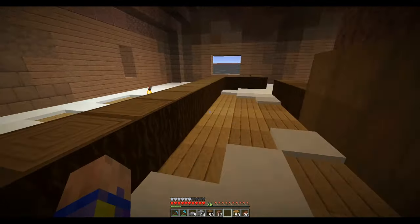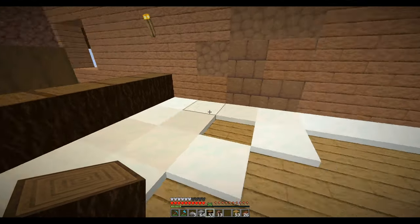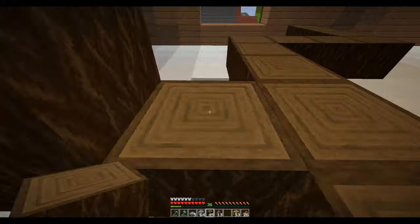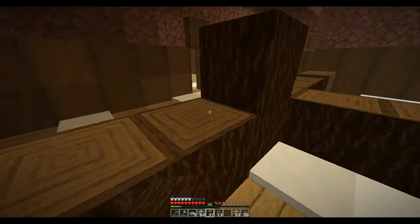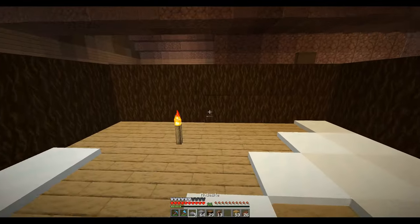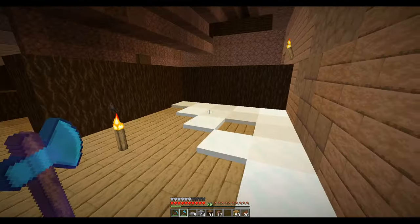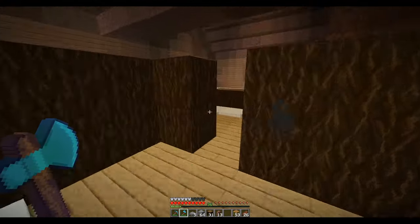Small bedroom there, bathroom would go here. So we'd have a shower and toilet — maybe the bathroom would go here, move that window. I'm putting it here because it's kind of central to all the bedrooms. We'll put the door here; that way it gives us plenty of room to stick a shower and toilet over on that side and the sinks and stuff on this side.